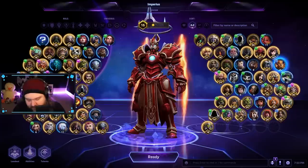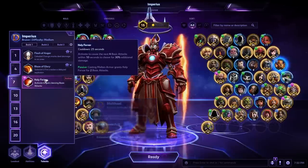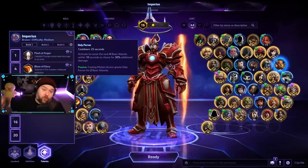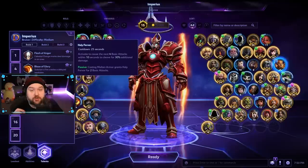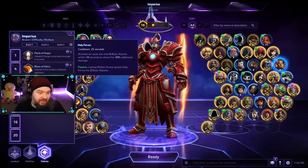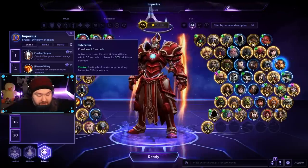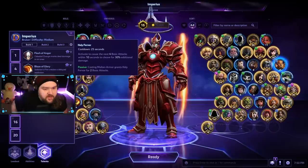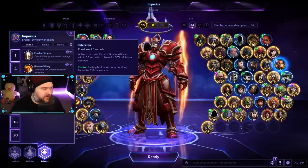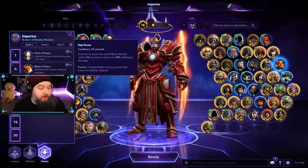So if you find yourself really enjoying Imperius, you can probably play him in a lot of situations. There are some standout talents here that I want to talk about. We have Holy Fervor, which also just got some new functionality added to it. On a 25 second cooldown, you can activate this and then your next four basic attacks cleave quite a big area and do additional damage. When you cast your Molten Armor, which is your E ability, you also get two of these for free as well — that functionality is new. Really cool talent, and it allows him to cleave down important objectives like the Infernal Shrines really easily. It gives him a lot of easy lane clear, and if you use your cooldowns right, this allows you to cleave through a Mercenary Camp in almost record time.